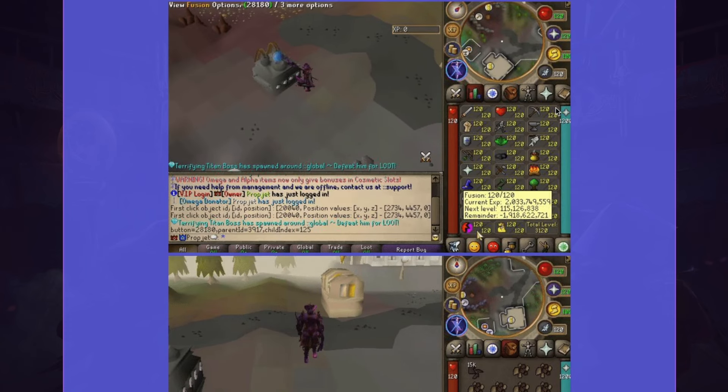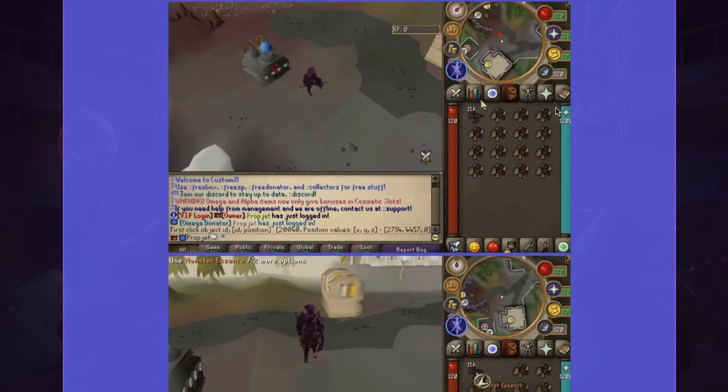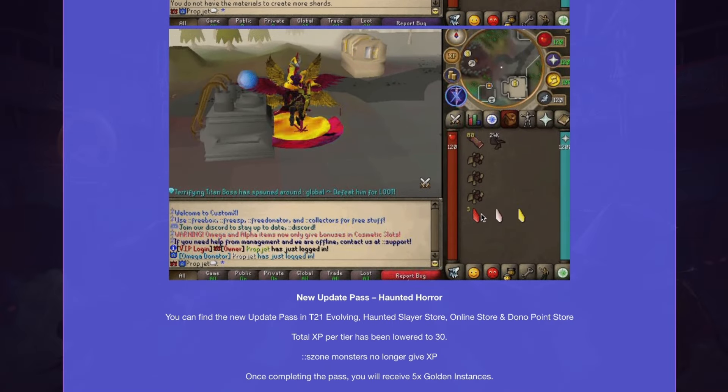To craft shots you need a bunch of ores and essence to create the XP and shots you need. These shots are used for bonuses like double drop rate and single drop rate. If you're playing this custom RSPS, you really need that luck and RNG, and this skill improves it for you throughout the entire scale.